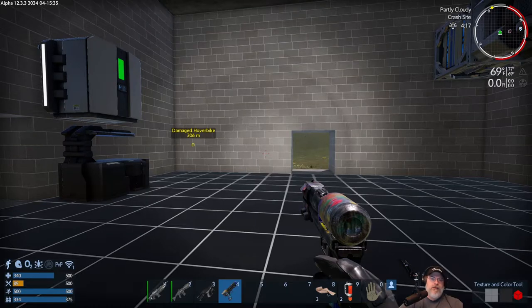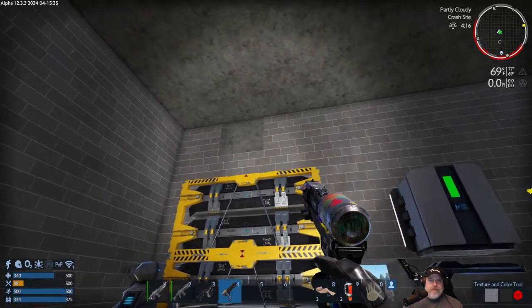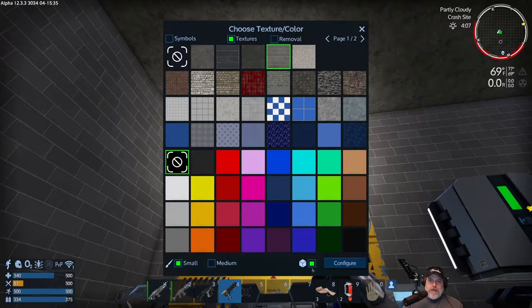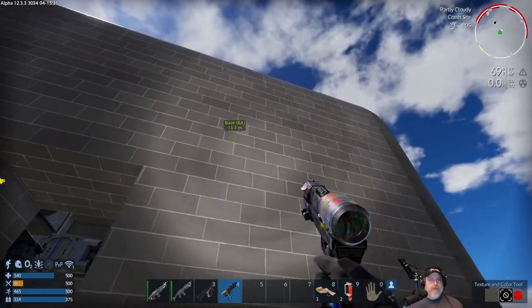We need to fix that block up there. Turn the color off, go back to the gray brick on small. Remember: left-click selects and closes the menu; right-click keeps the menu open for additional selections. Set to small, whole block, and paint that. Very good.